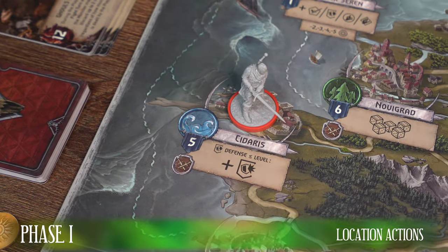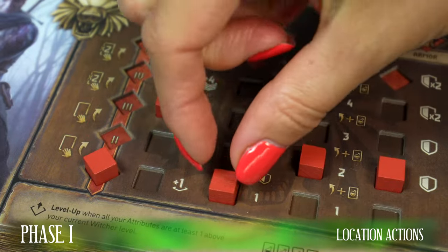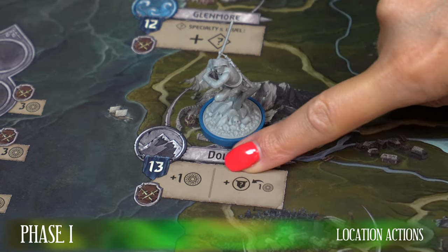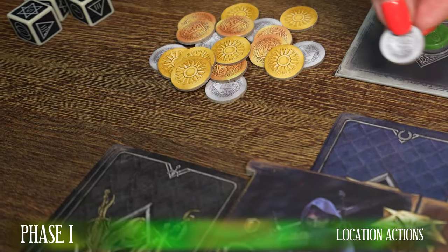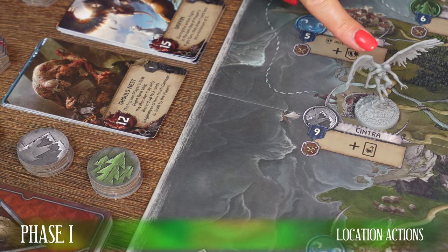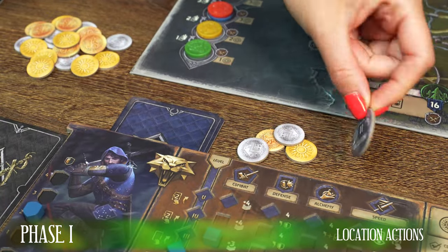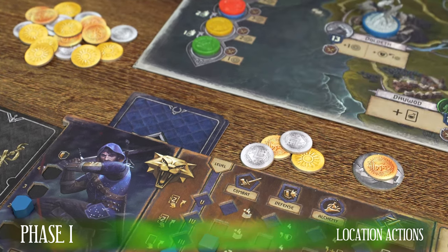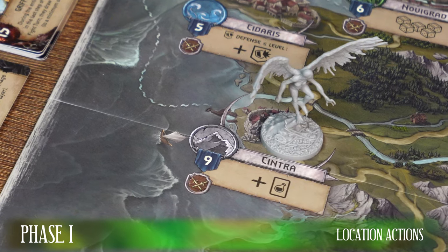At another location, you may gain one level of the indicated attribute only if that attribute's level is equal to or lower than your Witcher level. On the Old World game board, you can find two locations where you can ask local people for information about the monsters. First you get one gold, then you choose one monster that you wish to track. You get a trail token from the pile that the monster is currently occupying, place this token face up on your player board with a location shown, and place one gold token from the bank on it. This is called a trail quest. Remember that it cannot be the same location that you are currently at — in that case, you draw another token.